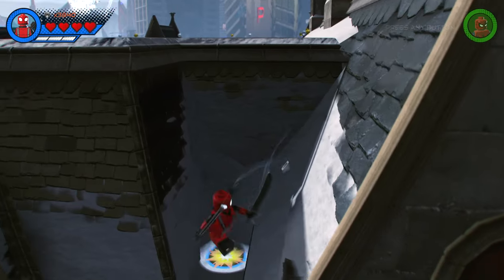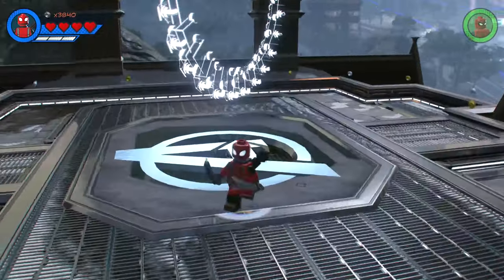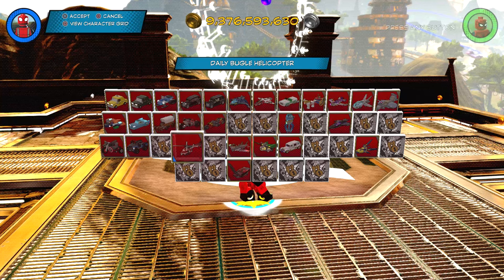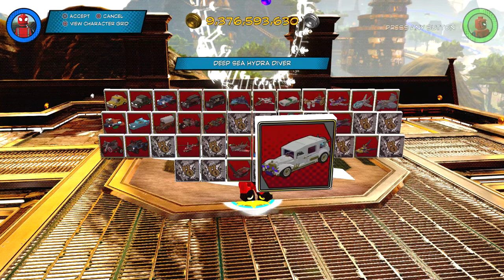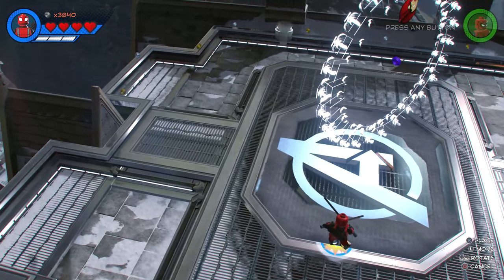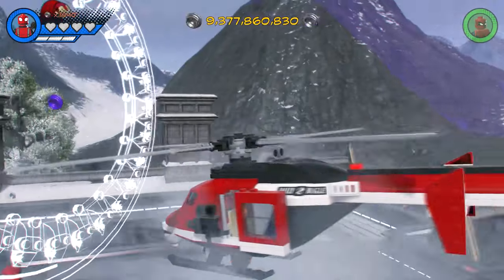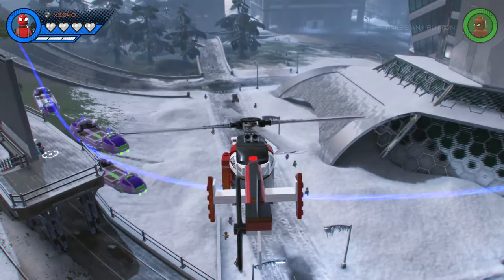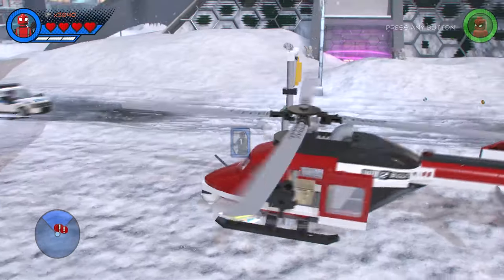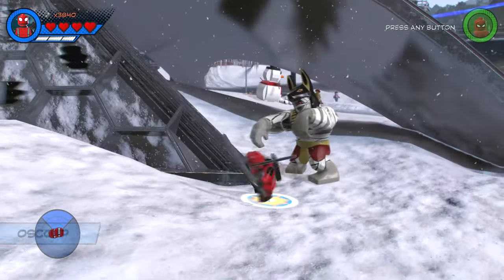Let me try climbing up there — look at that, nice! I haven't actually used the Daily Bugle helicopter yet, so let's try that. Let's pretend this is the Deadpool copter. Enemies — let's go take them out! Mummies! I'm going to throw my katanas at this guy.